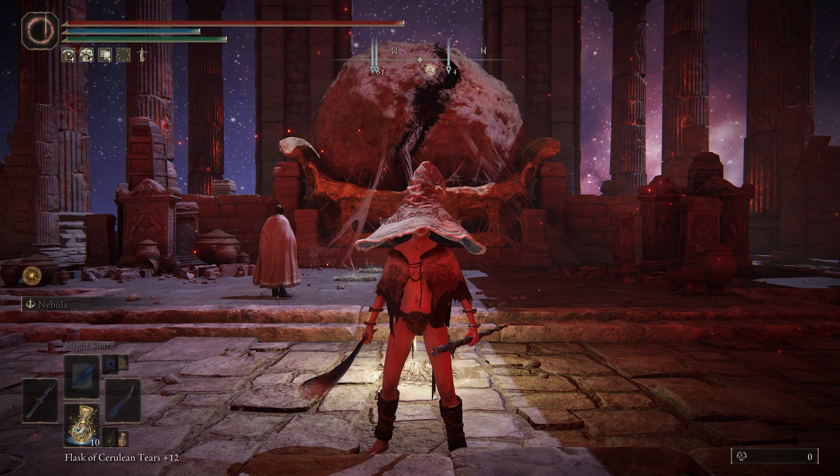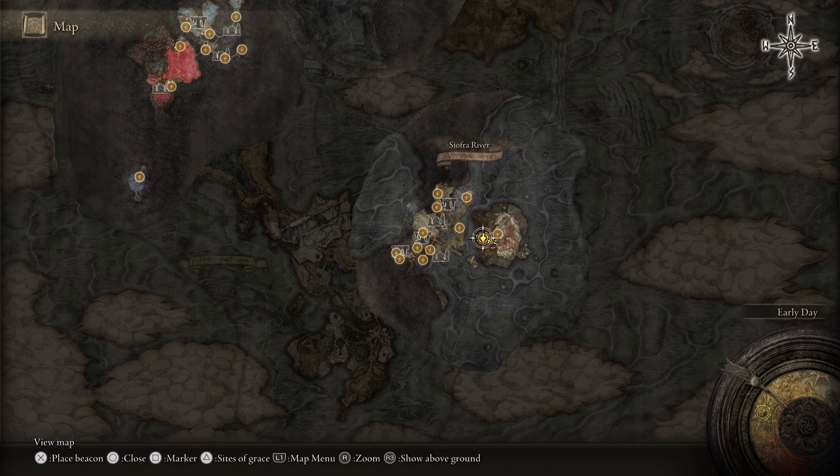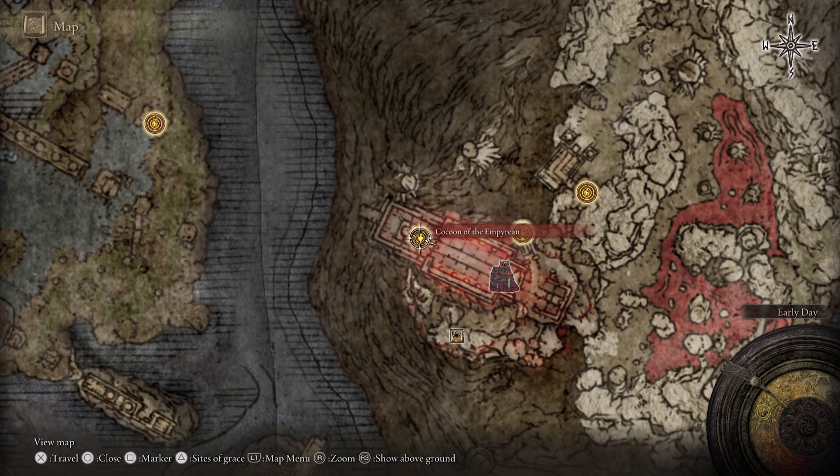After you defeat Mohg you're gonna be able to access the DLC. I'm gonna show you where it's located right now. The area where you defeated Mohg is located underground. So you want to go over here — that's right after you defeat Mohg, you're gonna be in this area.